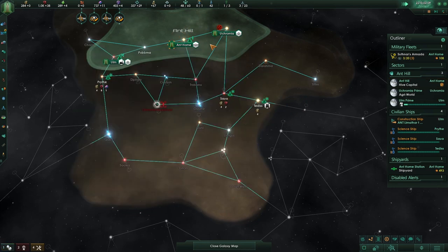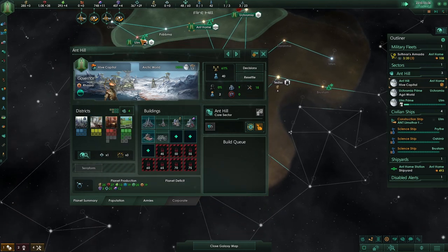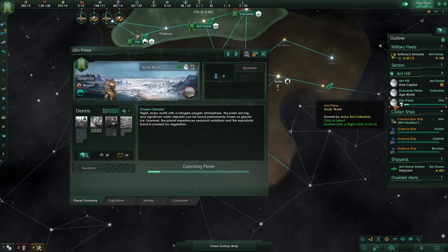Once this is large enough, we'll remove these and get into minerals, because I don't think Ulm has a lot. No, he doesn't. Damn it.